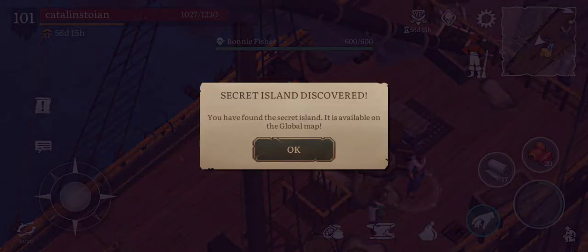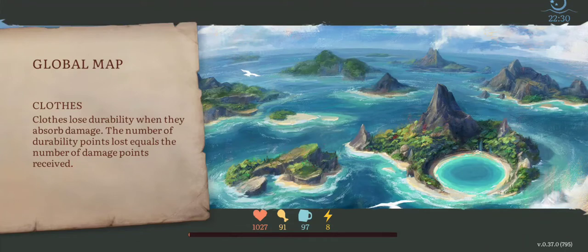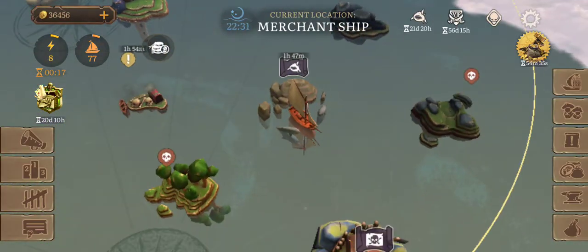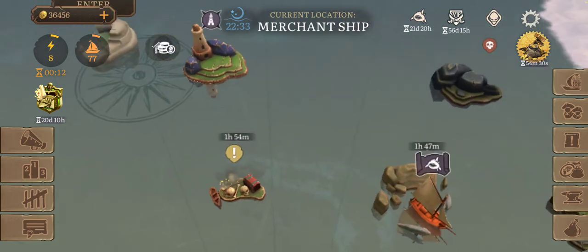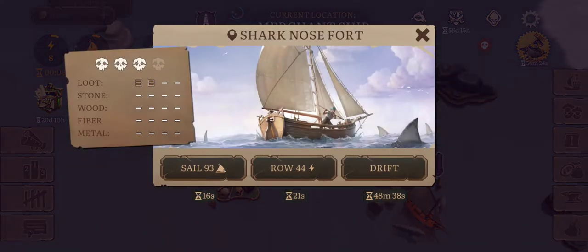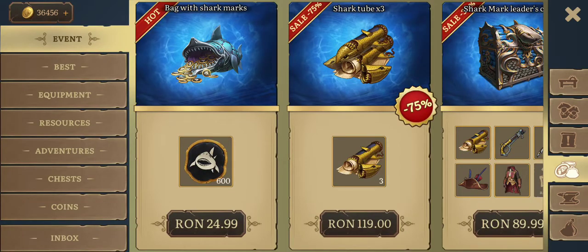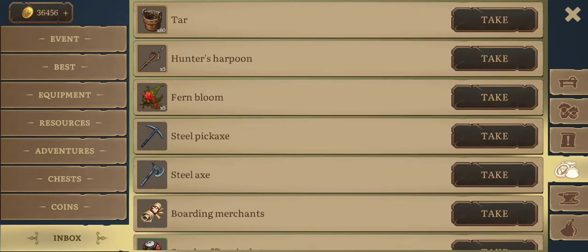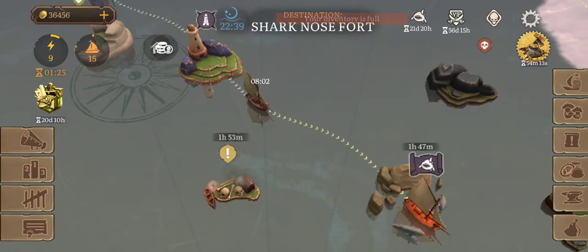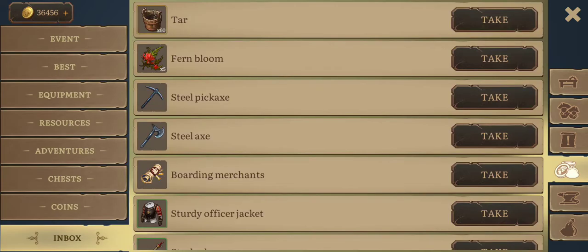Secret Island discovered! I have the tar, weapon, and shark items. Let's take from inventory the harpoon and the tar.